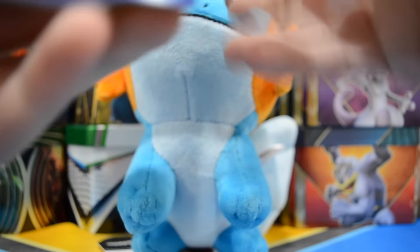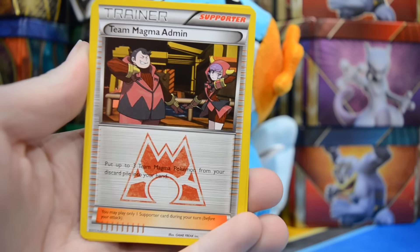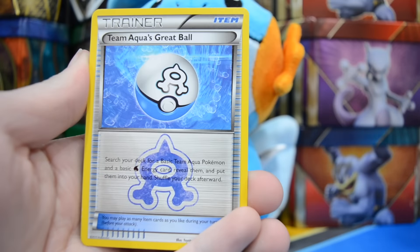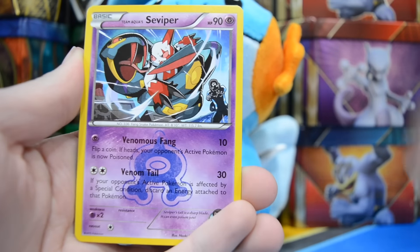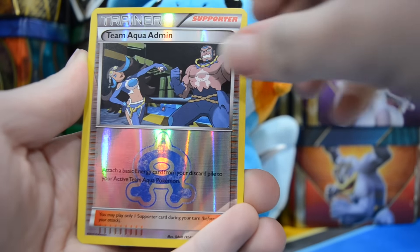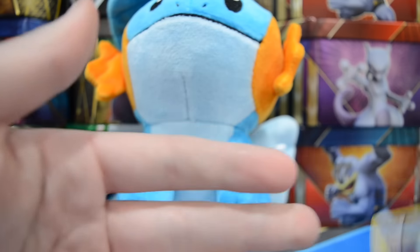We will start right here with Double Crisis. Sarah, I'll let you go with the Blastoise pack in the middle. I think it's just two to the front with this because there's one last card. But we have a Team Magma's Admin, Team Aqua's Great Ball, Zangoose, Grimer, Seviper, a Reverse Team Aqua Admin, and a Sharpedo Hollow. Very nice.